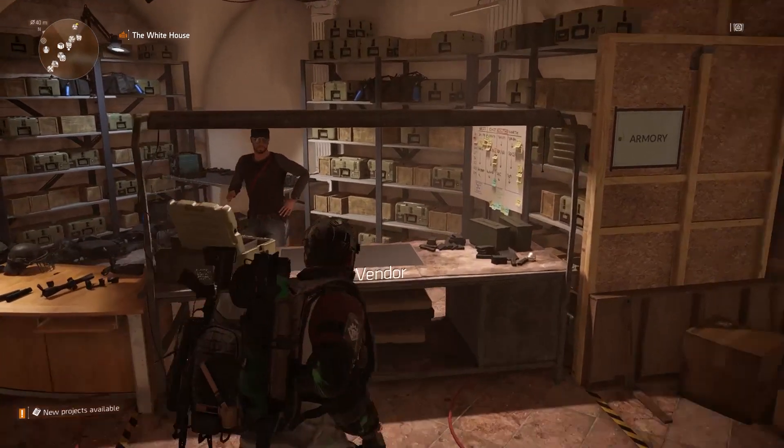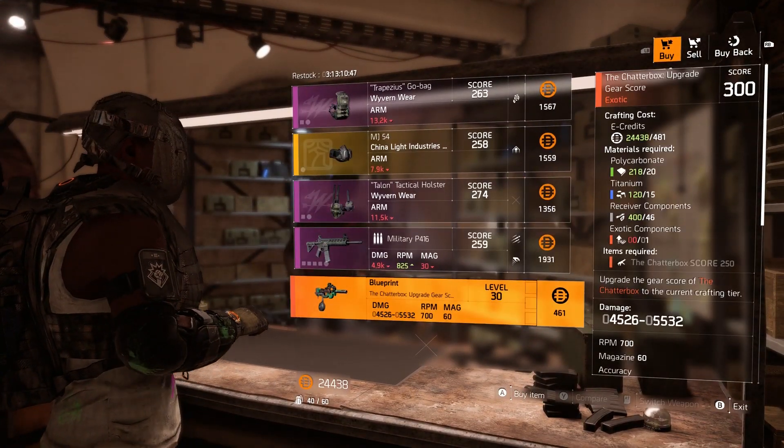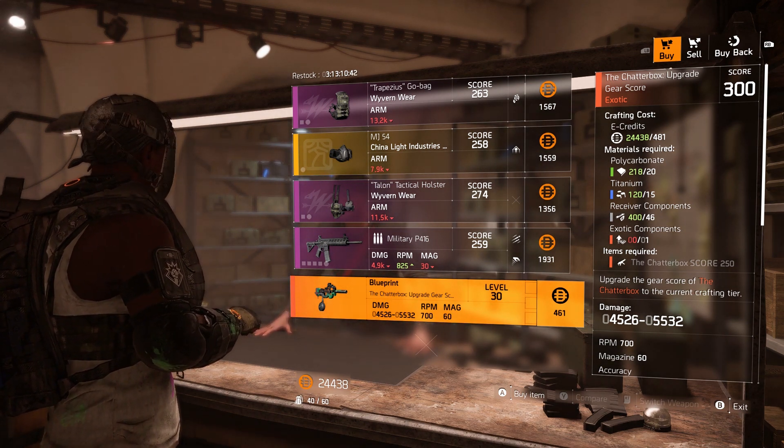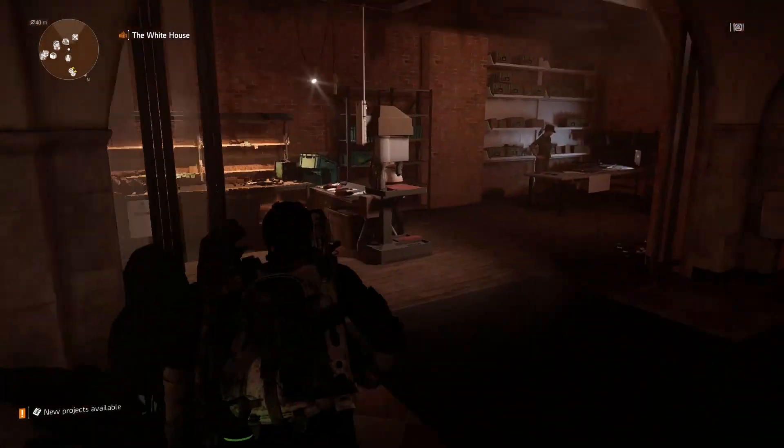First off, when you guys get an exotic weapon for the very first time, the vendor at the White House across from the quartermaster will sell the blueprint to upgrade that weapon, so you will just need to go to this vendor and buy that blueprint.